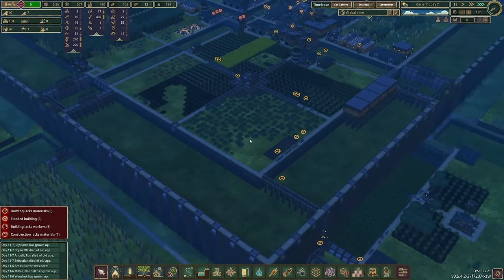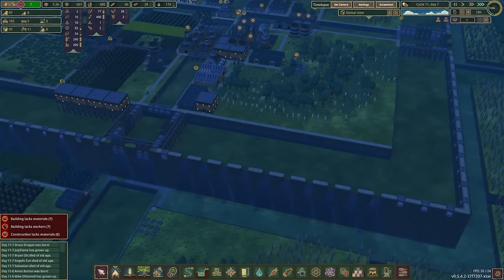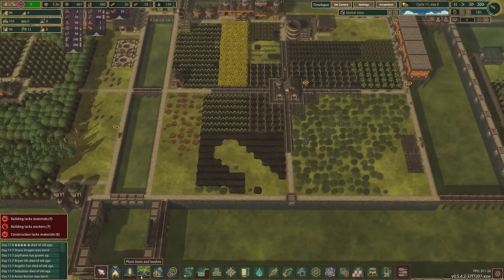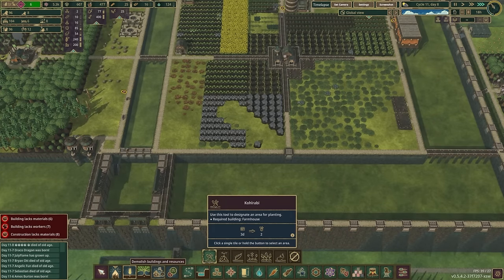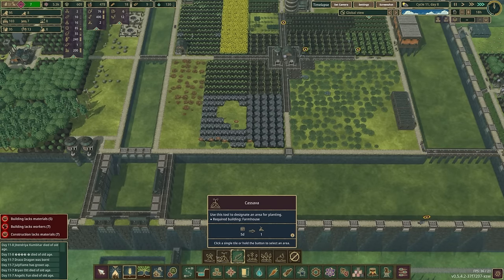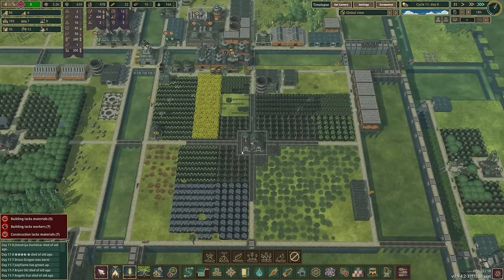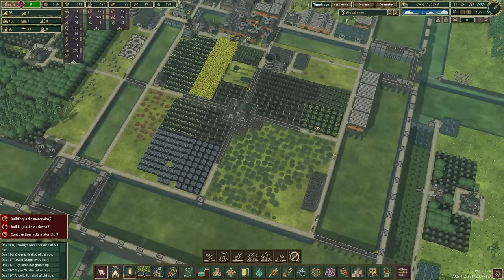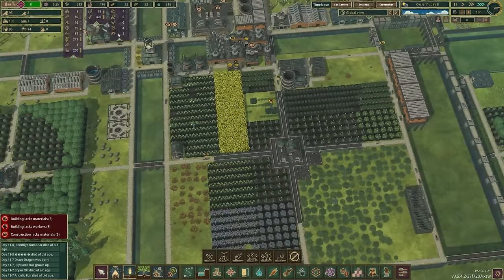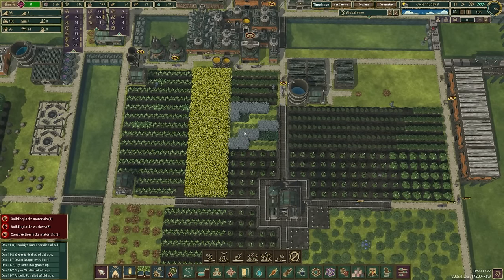I guess I just moved the wrong one. I gotta figure out something with the floodgate automations — I understand that I'm doing it wrong, I just don't know what to do. Let's see — we've got room for more kohlrabis here. Soybeans continue, kohlrabis continue — once these farmhouses are here, this should help us out a lot, but we're not quite there yet. It's just so weird to me that we've really got to get these numbers up for the rest of this stuff.